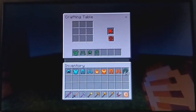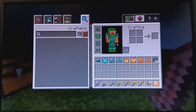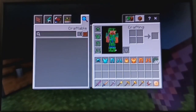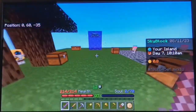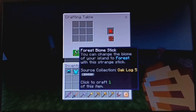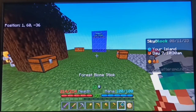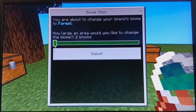Next, we'll be trying out the leaflet armor, which is made from oak leaves. This armor provides a total of 100 health, and in addition provides a full set bonus of regenerating 5 health every second while you're in a forest. You can change the biome of your island by making the forest biome stick, which requires a stack of oak leaves and 2 sticks. This will enable you to regenerate 5 health per second while wearing the full set of leaflet armor.